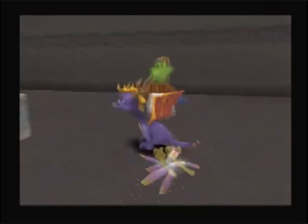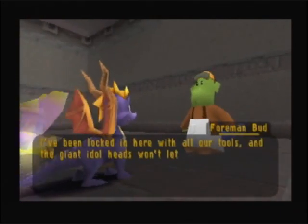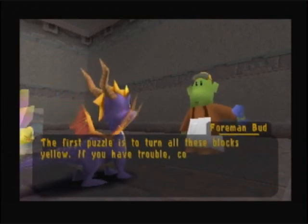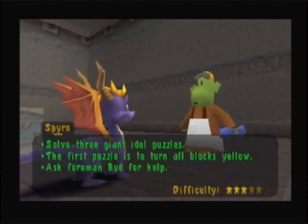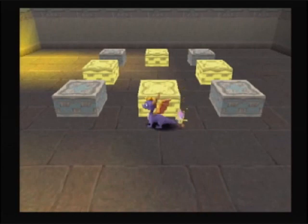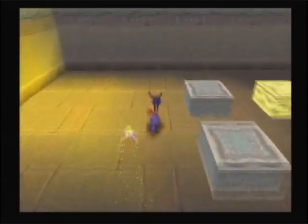I've been locked in here with all our tools, and the giant idol heads won't let the workers in unless we can solve the three puzzles they've given us. The first puzzle is to turn all these blocks yellow — if you have trouble, come back and talk to me. So we have to solve three giant idol puzzles. The first puzzle is to turn all blocks yellow. The puzzle is one of those where once you activate a tile, both the adjacent tiles will change their state. Pretty simple — we just need to activate the four corners.